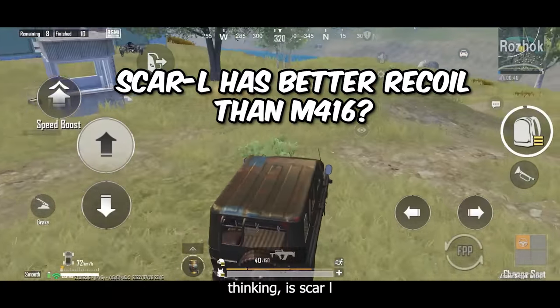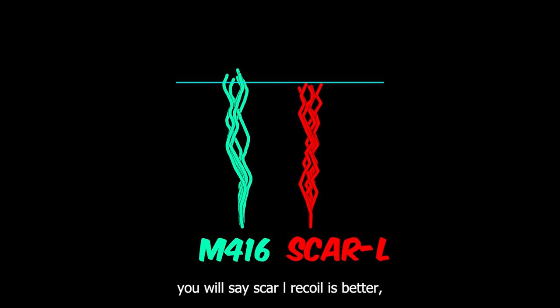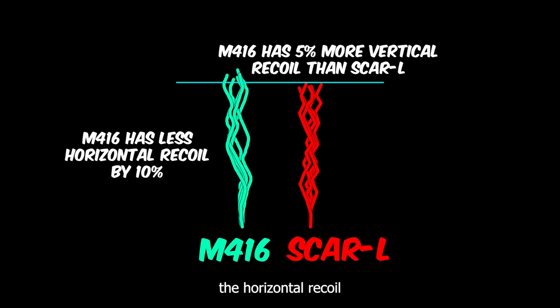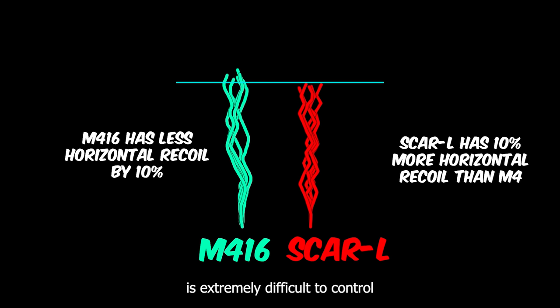Now you must be thinking: is SCAR-L's recoil better than the M416? Here's the side-by-side comparison. By looking at this you might say SCAR-L recoil is better, but that isn't completely true. The M4 has higher vertical recoil by about 5%, which can easily be controlled by pulling down more. Meanwhile, the M4's horizontal recoil is about 10% less than the SCAR-L, which is actually noticeable if you pay attention to the left-right jerks in SCAR-L's recoil pattern — and that recoil is extremely difficult to control as it can go left or right unpredictably.